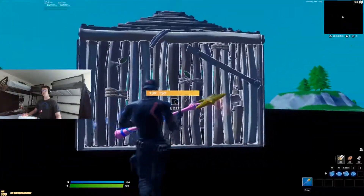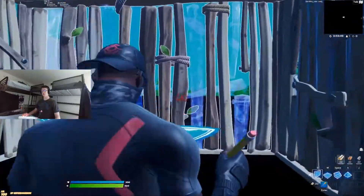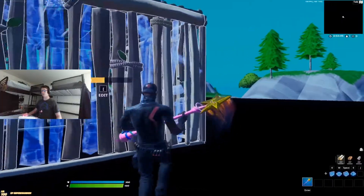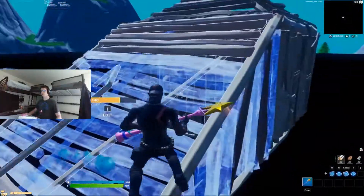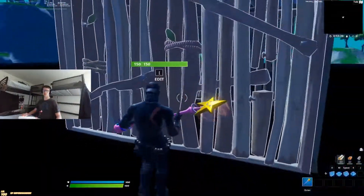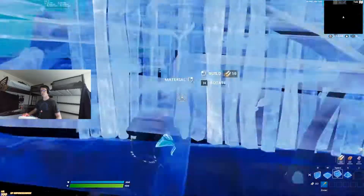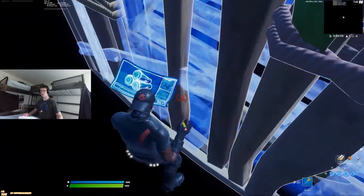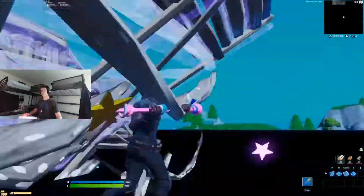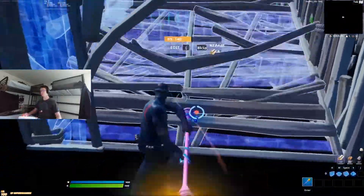If someone's in their box holding their wall, or you see them doing something where they're not going to edit on you — like if they run to one side of the box — you want to do one of these and make sure you get out. The best thing to do is just get that little ramp in there. All I did is look down, spam crouch, look down to the left, and it just goes right in. Practice this in creative a little bit until you get it down — you should have it down quick and easy.